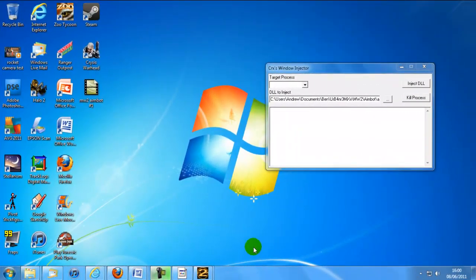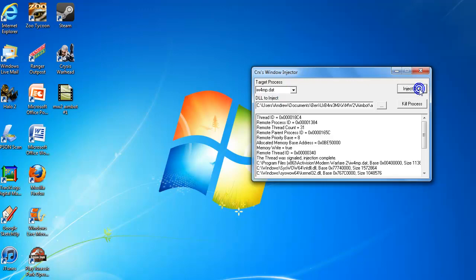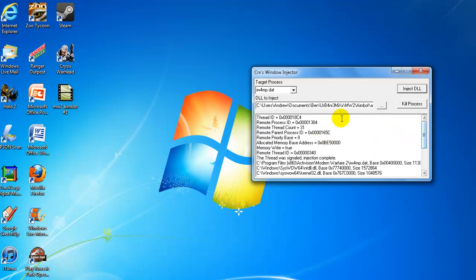Okay, so I now have Modern Warfare 2 running down here. Now what I want to do is go to Target Processes, and you want to go to Modern Warfare 2 Multiplayer .exe and .dat — you want to click that, then click Inject DLL. It'll come up with all this text, so just leave it up there and don't close it down because it'll just shut down. Then you want to open up your Modern Warfare 2.